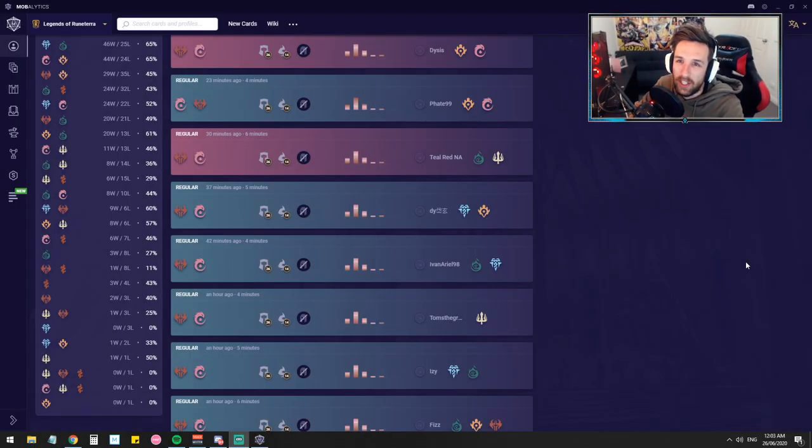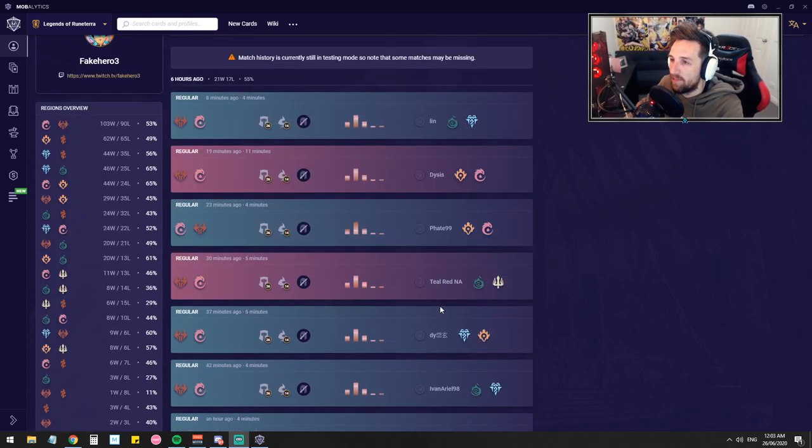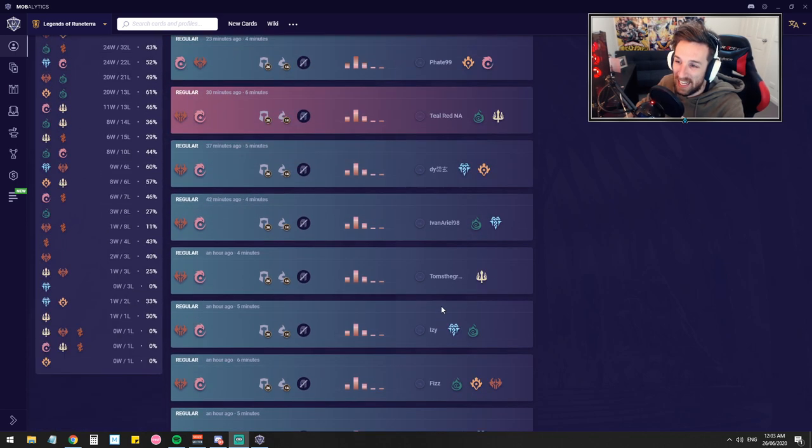Hello guys, how is it going? It is Faco coming at you once again. Unfortunately, due to time zone differences, my climb for Winter only really just started, but I'm going to talk about the deck that I've been using to climb through the gutters of Platinum at the moment. That's going to be the Championless Crimson. Some people call it Crimson Elusive Burn, some people just call it Elusive Burn, some people call it Noxus Ionia Aggro. I'm just going to call it Elusive Burn for the sake of the video.